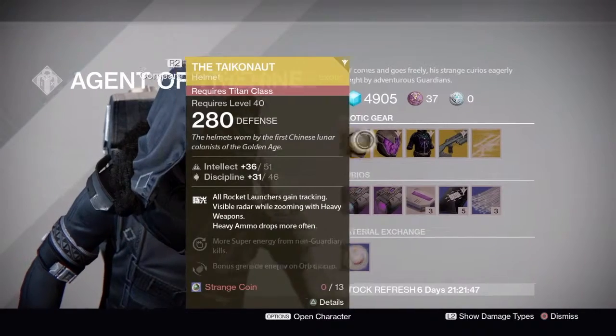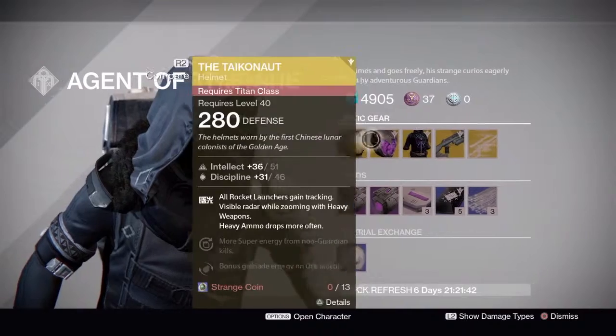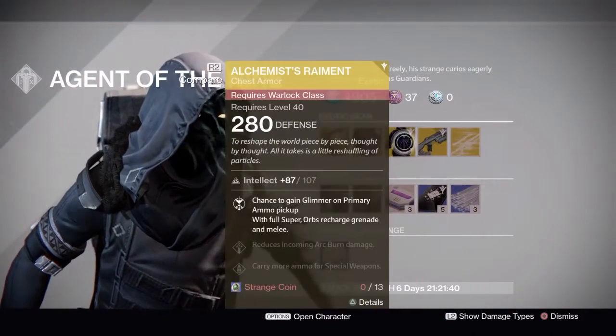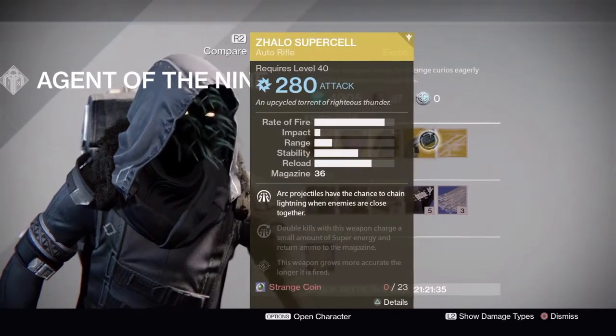Tycanoc — buy it if you can. Graviton Forfeit for the Hunter, that's also something you should buy if you can. Those two should be bought. Alchemist Raiment, you can buy it if you're trying to farm — that looks super